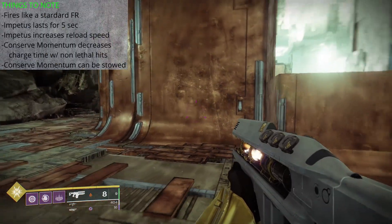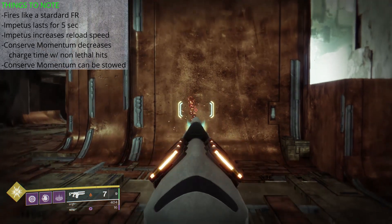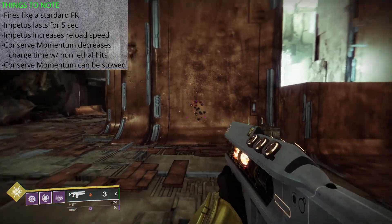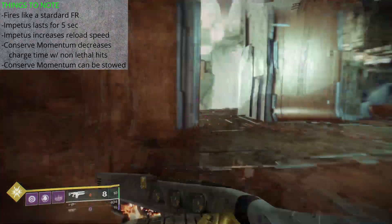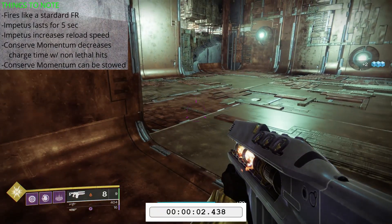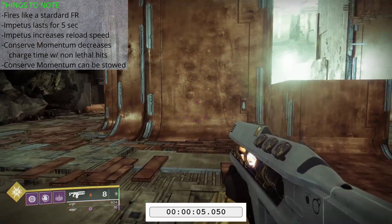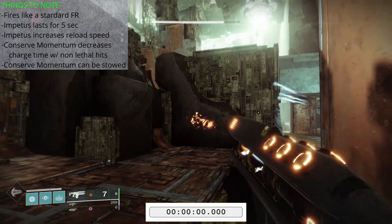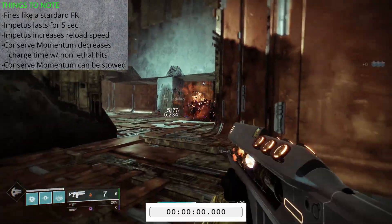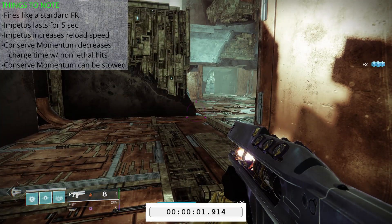Functionality first. Merciless fires just like a standard legendary fusion rifle. We hold down the trigger to charge the weapon; when the burst releases, it'll shoot 7 projectiles, and the gun will pull upwards as the weapon fires. For the Impetus buff, we secure a kill and reload our weapon to activate the perk. There is no on-screen text showing that the perk is active, but your gun will have a slight glow to it, and this will remain active for 5 seconds. We do in fact get a reload speed increase when proccing the Impetus perk. From the moment I press the reload key till the gun is back in ready position, we're looking at 2.73 seconds at base, and that reload time comes in at 1.91 seconds immediately after securing a kill.